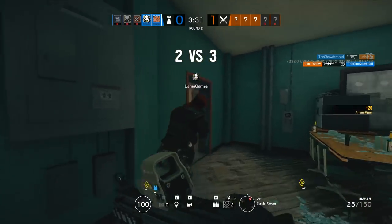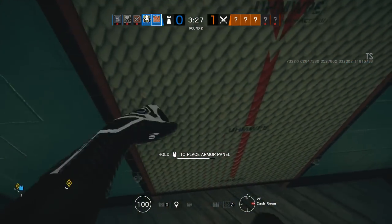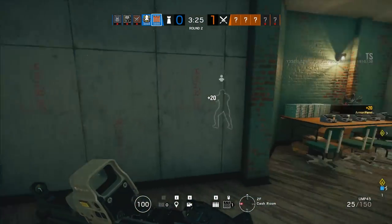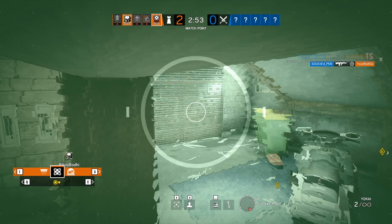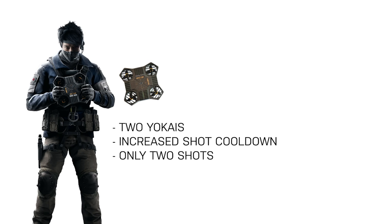Clubhouse also received the first Siege map rework ever. Echo has been reworked a little bit too — he now has two Yokai drones, but they only fire two shots, and the recharge time for each shot was increased.